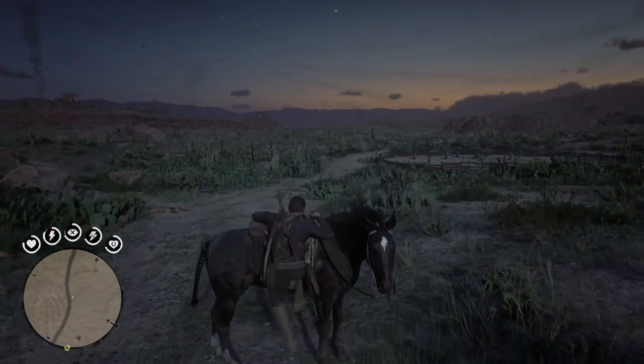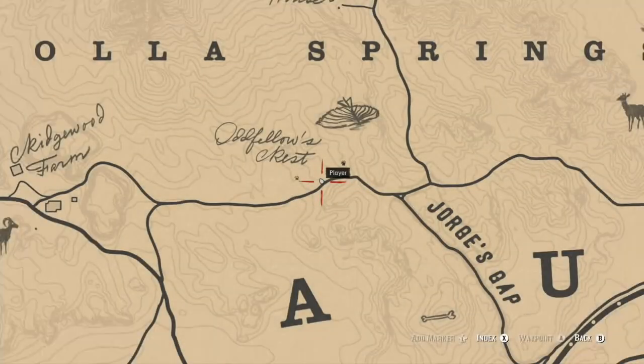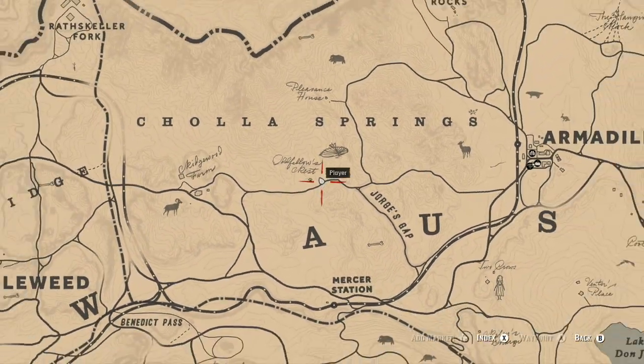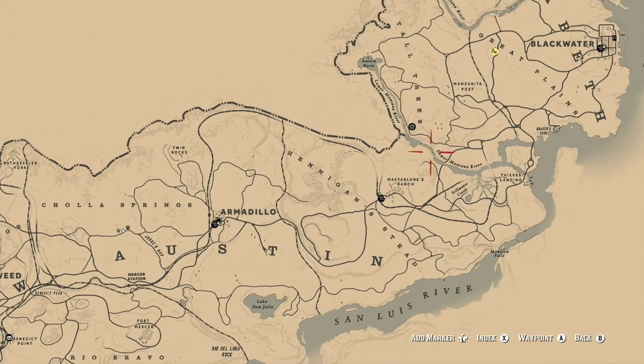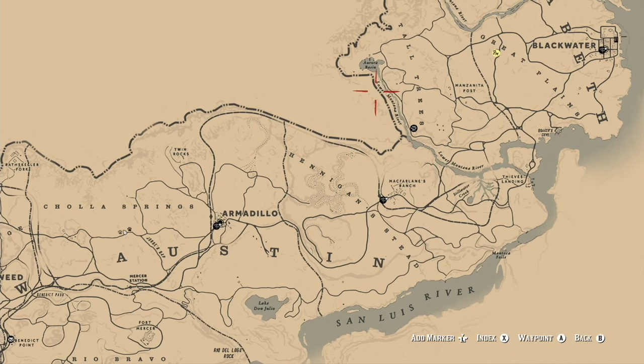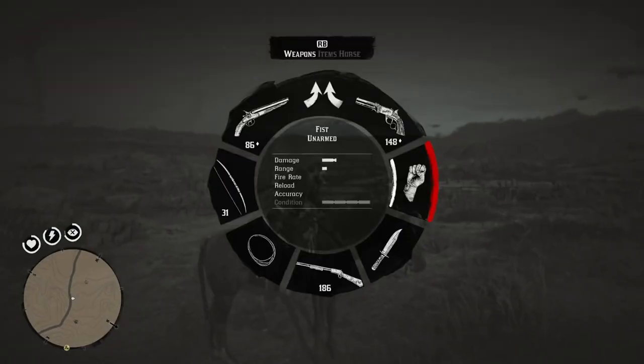I just ran around the area, hunted other things, kept my horse nearby, ran around the whole area, found the perfect armadillo, shot it, then ran around again and found another one. It took some minutes of gameplay, but it's way out in New Austin out west. I'm happy to have found this area.